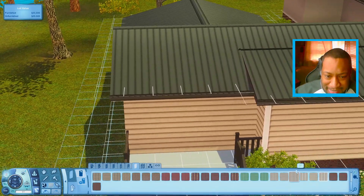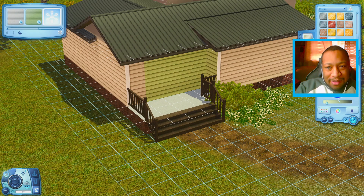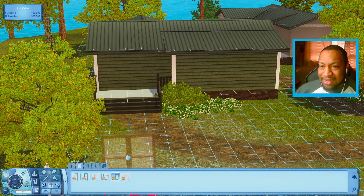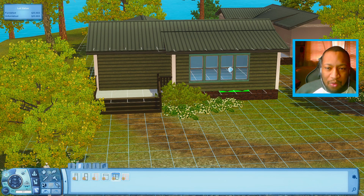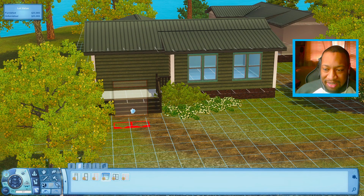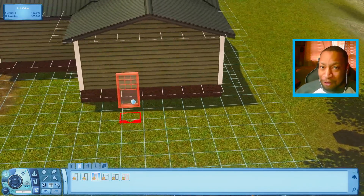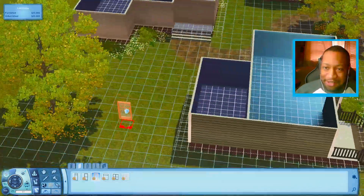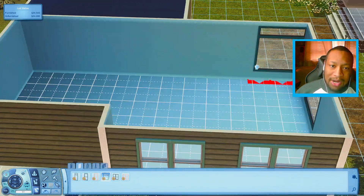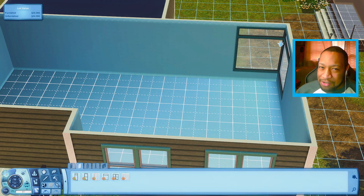I'm gonna get a couple of angled pieces for the corners of the house. I think I want this house to be like a darker green color — that could be kind of cool. Now that we have that done, we can move on to some windows. I was thinking maybe some like this, but there are also these really big windows. I could put one of the big ones maybe in the back room, and I could do something at an angle to let in more light. Maybe we can have a kitchen in this corner.